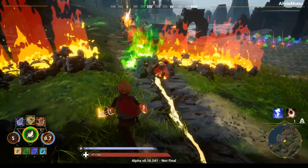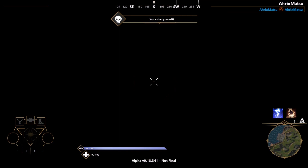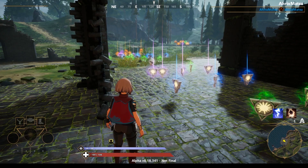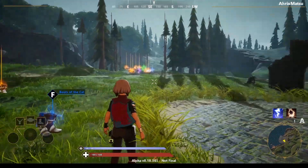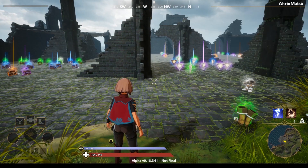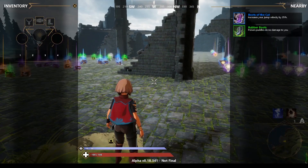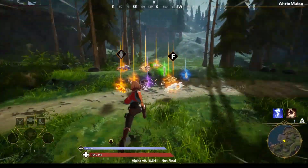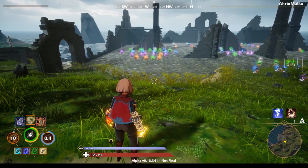A cool glitch back then was with the fire tornado — you could pretty much infinitely reset it, which was a pretty fun exploit. You could have the tornado out forever and just throw out fire or poison, and it would keep refreshing and stay out there permanently. It was great for cornering someone and keeping them locked down.